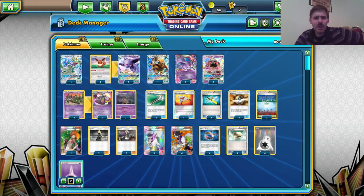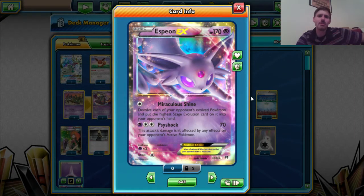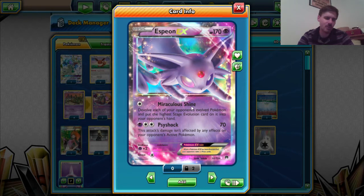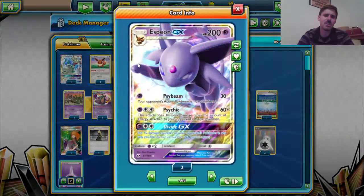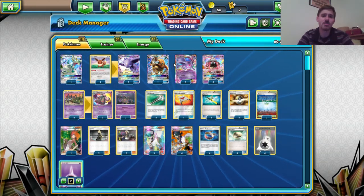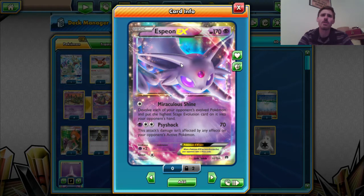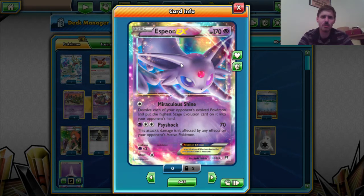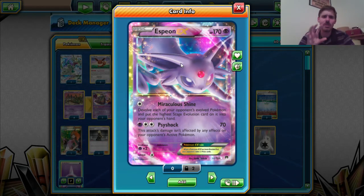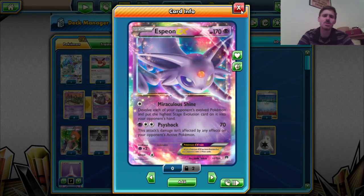That leaves us with the one outstanding, unusual inclusion in the deck list that you probably haven't seen on Pokemon.com or other places, and that is a single copy of Espeon EX from Breakpoint. The reason why we run this single copy of Espeon EX is because sometimes Divide GX can set your opponent up very well for knockouts, but not necessarily with Espeon GX per se. So sometimes we need to find a different way around things. If you are dealing a decent amount of damage to your opponent's evolution Pokemon but you aren't quite knocking them out, and you aren't finding the Guzmas or anything to finish them, then you can use Miraculous Shine to devolve your opponent's Pokemon and effectively knock them out for much cheaper than you would otherwise.